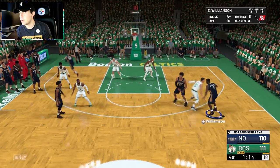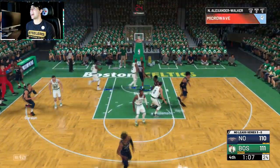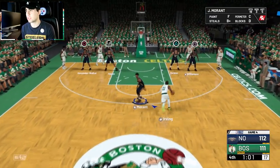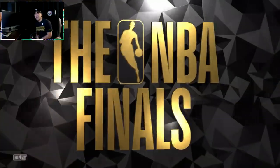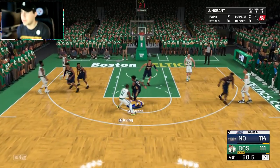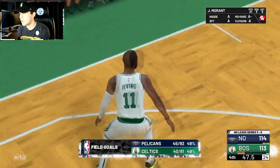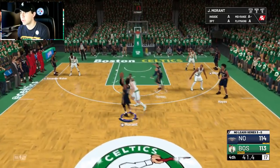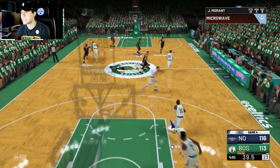Kyrie gets fouled and makes both free throws, giving them a one-point lead. Zion is the mismatch guy here — we get a screen. Aaron Gordon finds Alexander Walker, who hits the shot. With 47 seconds left and up by one, John Morant gets into the pick-and-roll, drives right, and posterizes Kyrie to give us a three-point lead.